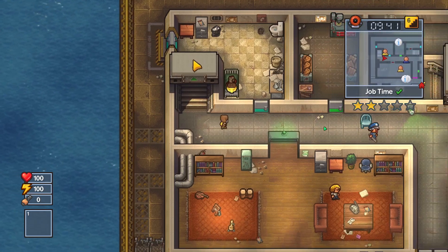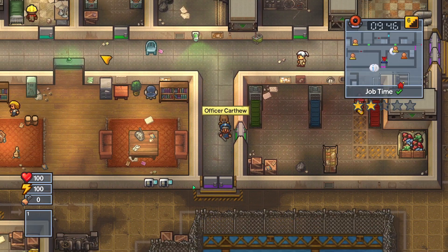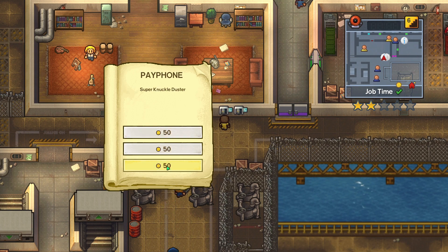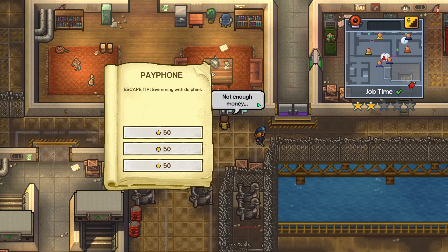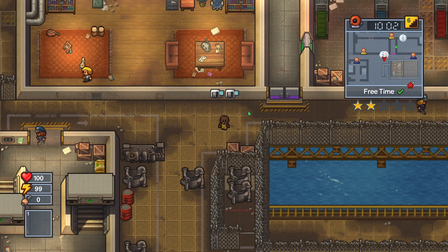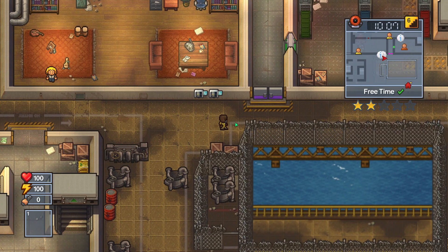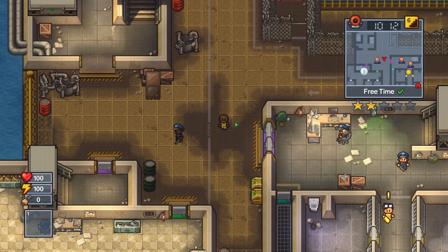Where are the pay phones? I should have enough money now. There they are - swimming with dolphins. Not enough money? What do you mean, not enough money? I forgot how to open my inventory. I guess maybe I need to work one more time - maybe it's like ten per work time - so just have to work one more time and then we can get the tip.